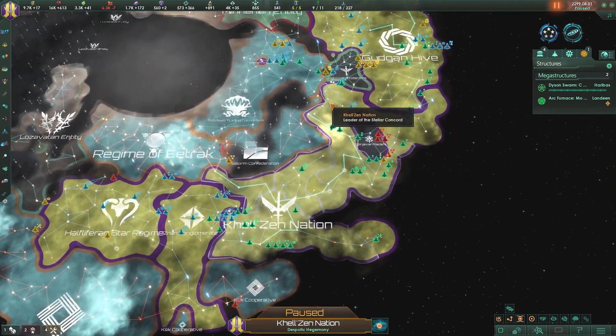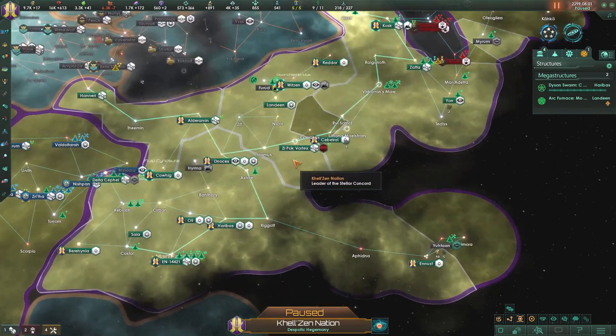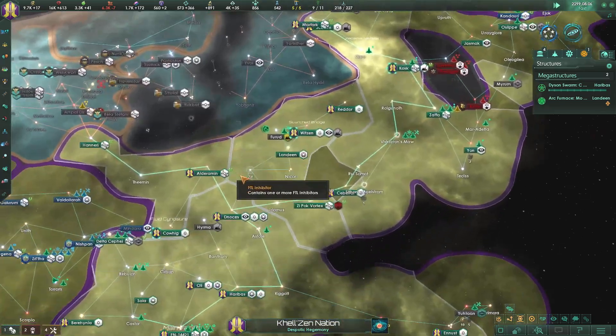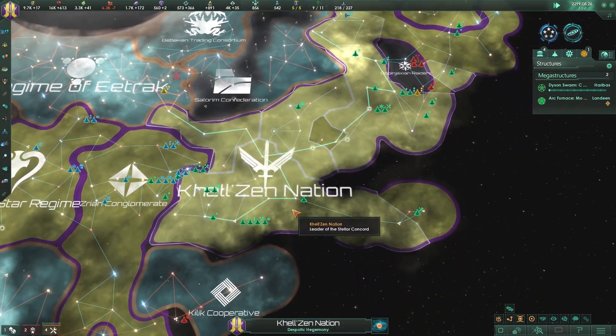They're going to go to war with us again here soon. Our leaders just keep getting whacked because our friends keep going to war with them. We have a good raiding target, but we're already in the middle of a raid - that makes me sad. I had a great raiding target; the Regime of Etrak needed a little raiding done on him.